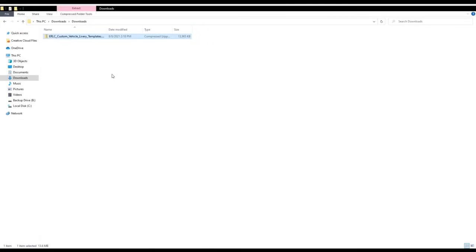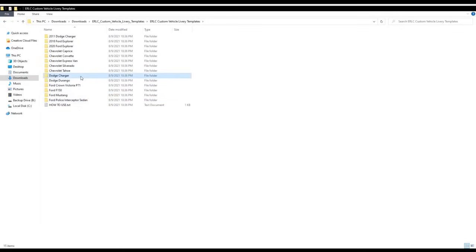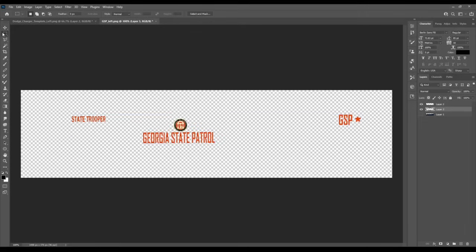Once you have downloaded the folder, it'll look something like this. Open the folder — it'll be a compressed zip folder. That'll give you a file folder, then you can open it. Go down to dodge charger and you'll have all the templates for each side of the charger. Now you'll need a photo editor such as Photoshop or paint.net. We have a quick example of how to make a livery — it's going to be Georgia State Patrol. I'm going to let this portion of the video play out and then I'll show you how to actually put it on your vehicle once it's done.